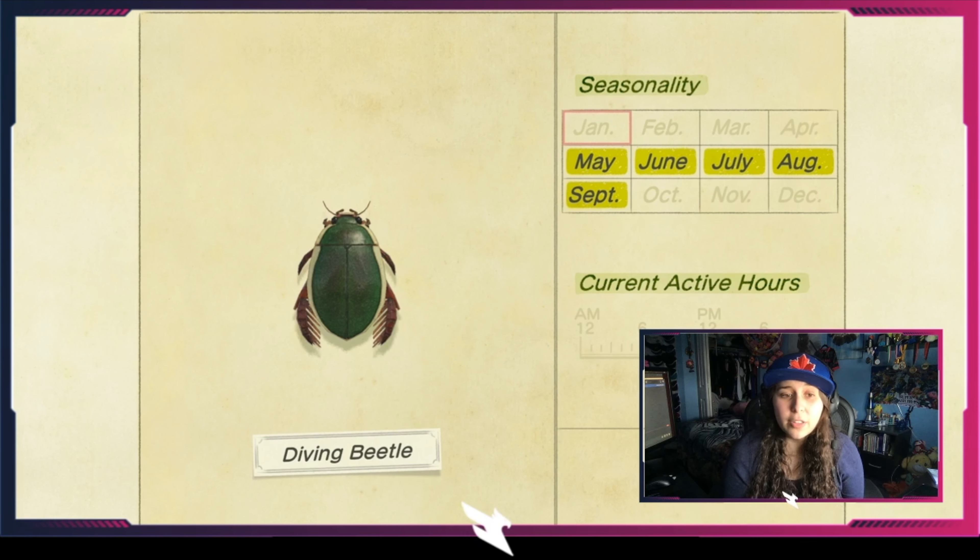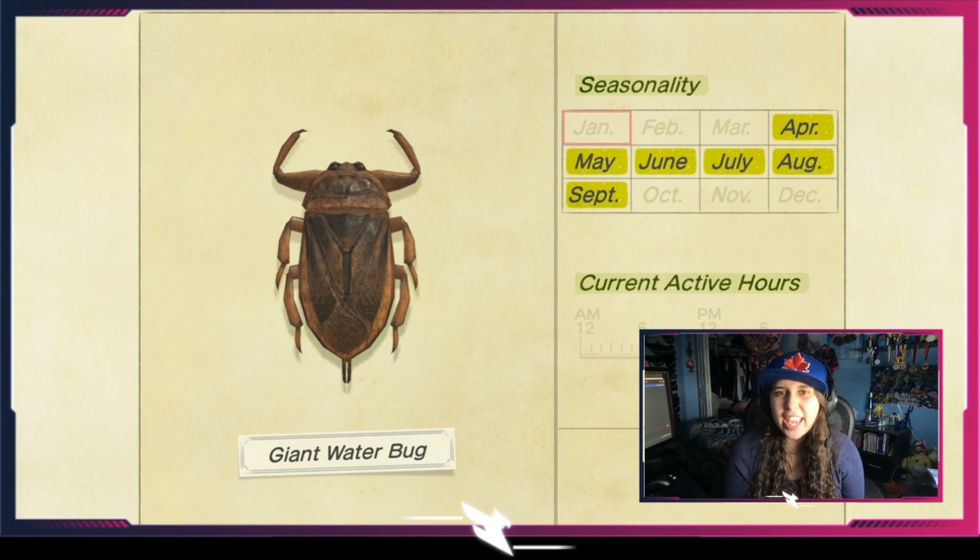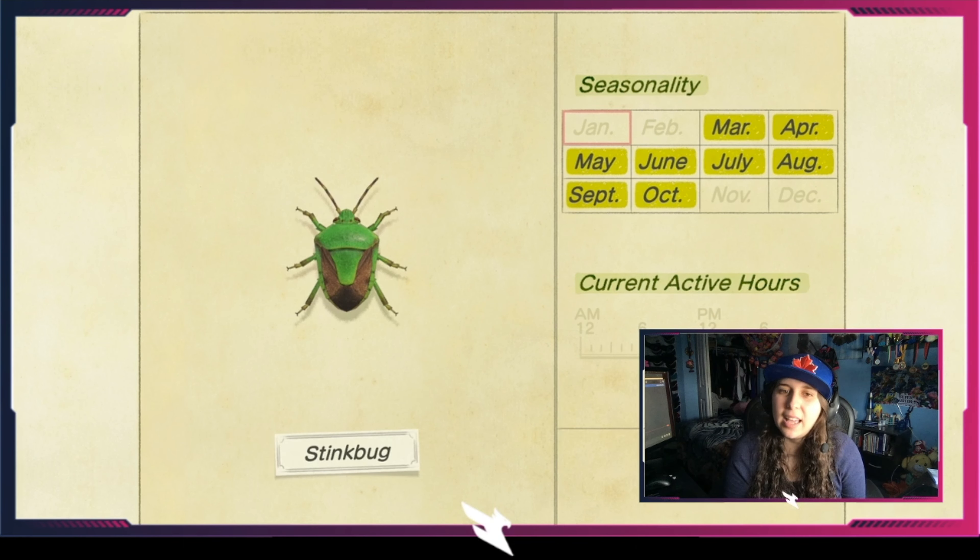The red dragonfly is a fall season exclusive, from September to the end of October, zipping around. The darner dragonfly is quite large, from April to the end of October, all day long but a little bit rare. The banded dragonfly is bigger and even more rare, with a stricter window from the beginning of May to the end of October, only during the daytime.